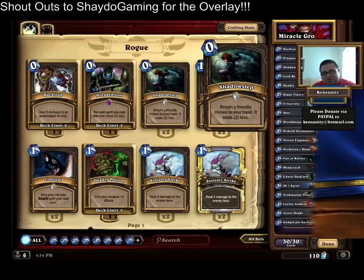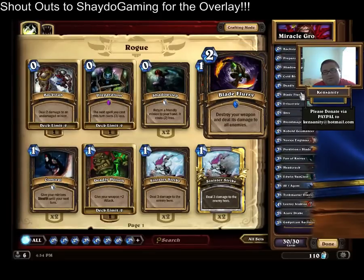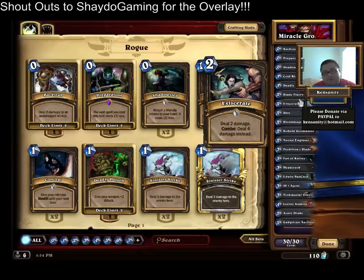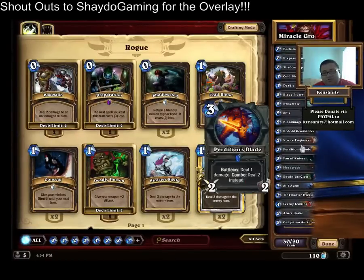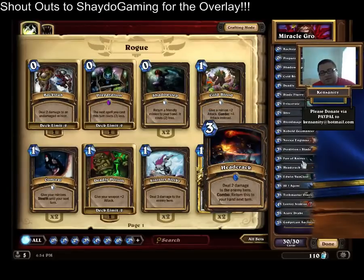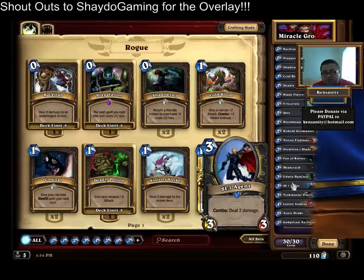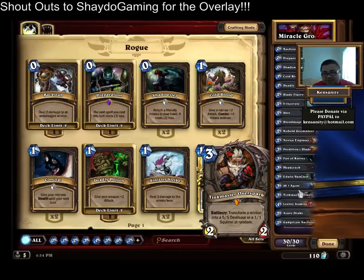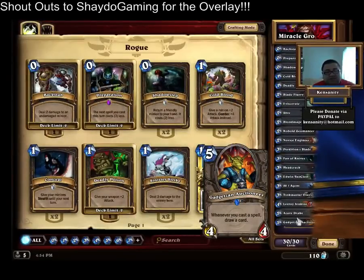I kind of think I want another Shadow Step but for now I got one. One Cold Blood, two Deadly Poison, two Blade Flurry, two Eviscerate, two Shiv, one Blood Mage Thalnos, one Cobalt Geomancer, two Novice Engineers, one Perdition's Blade, two Phanonides, one Headcrack, one Van Cleef. If you don't have Van Cleef you could always put in Questing Adventurer or whatever. Two SI7 Agents, a Tinkmaster Overspark, a Leroy, one Azure Drake, and two Gadgetzan Auctioneers.